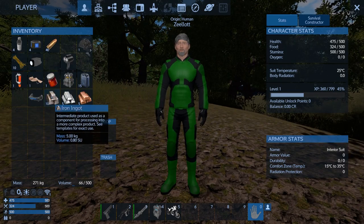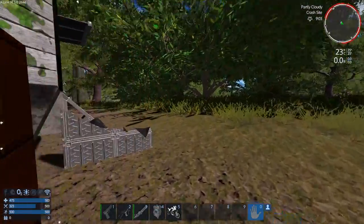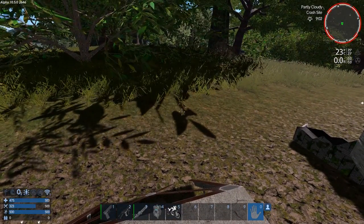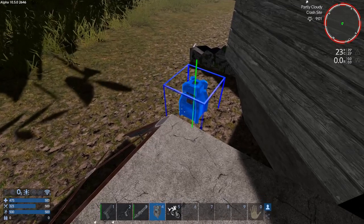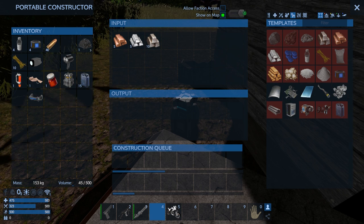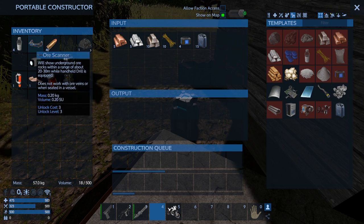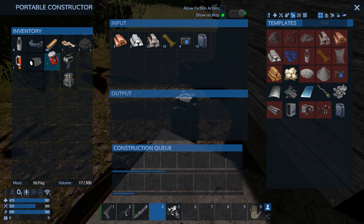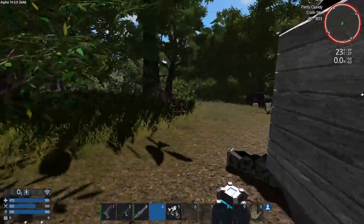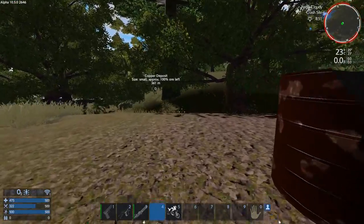We didn't really need the fuel and all that stuff with us right now, so let's set up base here and put the constructor down. We can put all the extra stuff in it since we don't need it right now. Good enough — let's go get these ores. I'm going to rush around and grab them, making sure the gun is loaded.